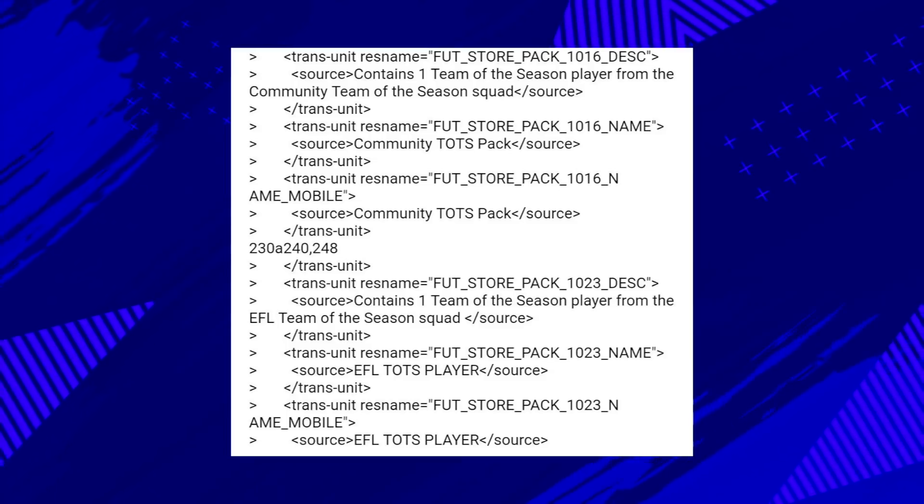EA Sports have just added another thing to the database, and this time it is actually a guaranteed Team of the Season SBC code. This is huge news, but today I'm going to be talking about what to actually buy and what you can invest in to make coins off this SBC, and some potential risks.